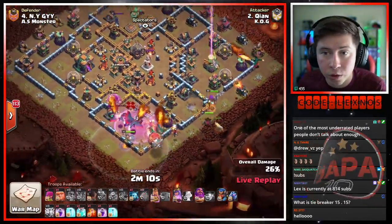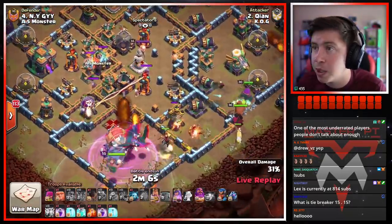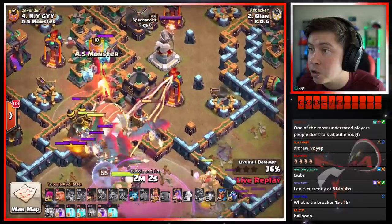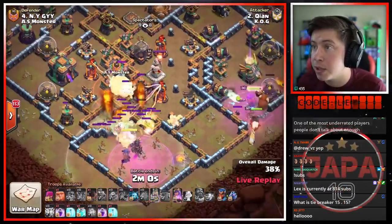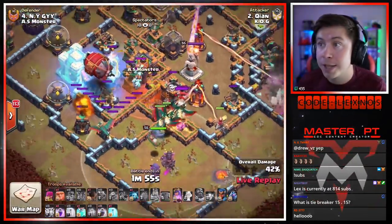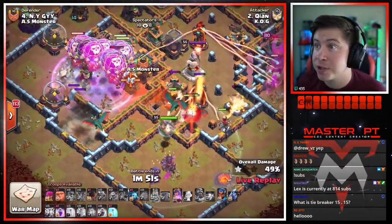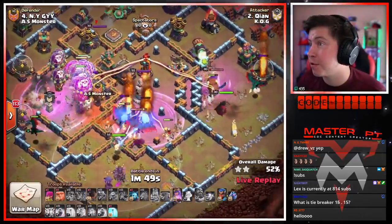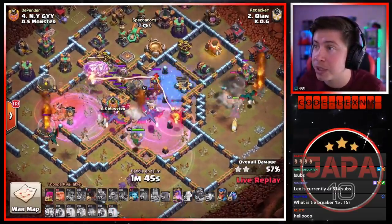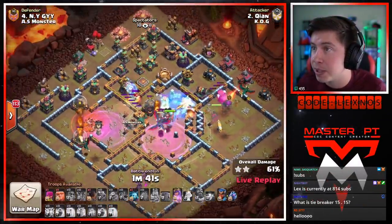Here comes the dragons and dragon riders from the south side of the base — we want king and queen to walk inside for the eagle artillery. Early rage on the south side — we got the blimp to go all the way for the town hall. King and queen do indeed go inside for the eagle. It's not gonna be a lava dog — just more headhunters and super minions in that CC. Hello tornado trap — it catches our blimp. We got the warden ability though — three seeking air mines on the blimp, four! Luckily that warden ability saved it. There's the clone, there's the rage — down goes the town hall, down goes the inferno tower.